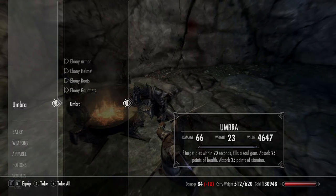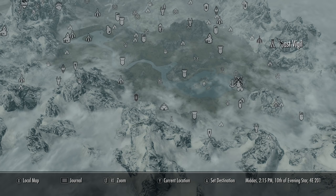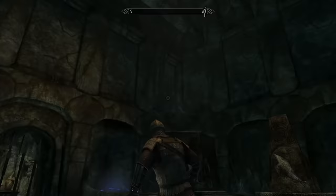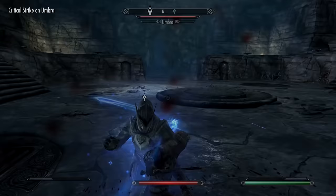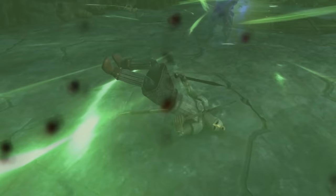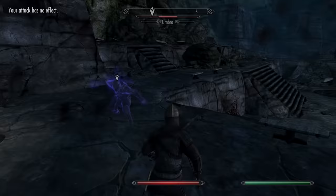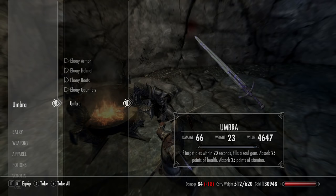Umbra is a great sword that replenishes your health and stamina by 25 points when you kill or attack someone, and can fill a soul gem if you kill them within 25 seconds. Head northeast of Riften to Champion's Rest — the dungeon has traps, death lords, and even a dragon priest before the final boss. Umbra himself summons spectral enemies and you can only damage him by attacking his spawns. He uses a paralysis spell and a massive snowball storm, so head straight for him and start attacking.